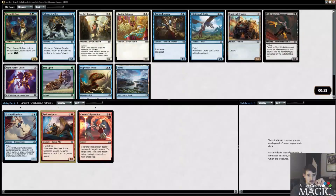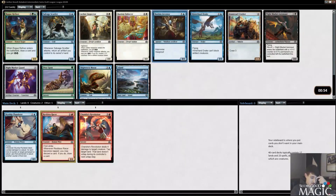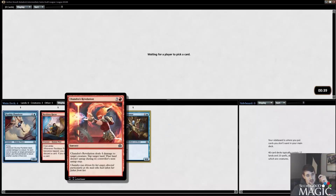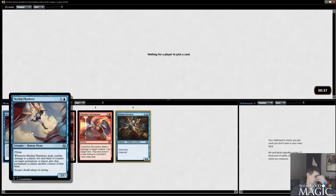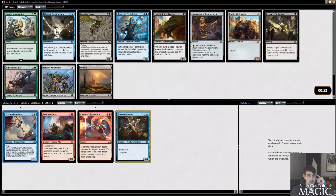No green cards in that pack. Rogue Refiner, Bastion Inventor. We could just take Bastion Inventor and try to be red-blue artifacts. Rogue Refiner is so powerful, but I'm just going to take Bastion Inventor. So we've got a little nice blue-red artifact strategy going. This isn't the best in blue-red, so maybe this wasn't the pick — might have been Scrounging Bandar, to be honest.